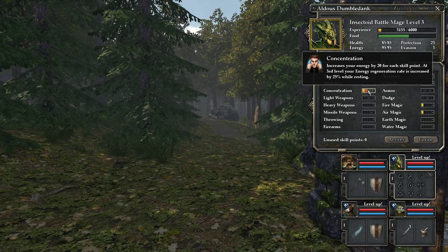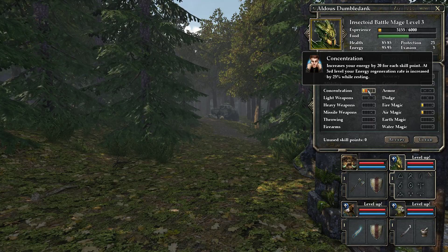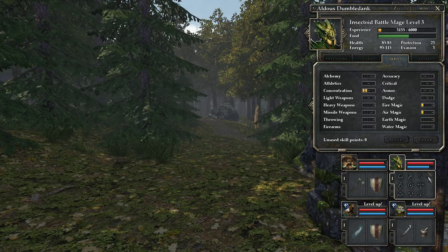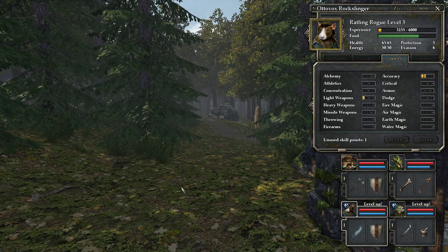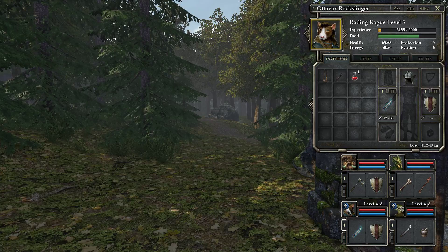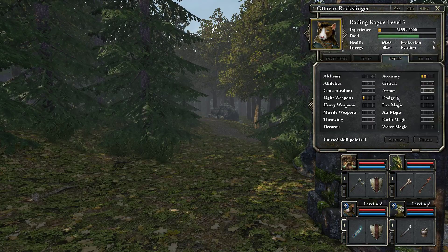We probably want a point in concentration because we do get a plus one. That allows us to get the extra benefits at level three with the wand equipped. At level three, your energy regeneration is increased by 25% while resting. Works for me. Our rattling rogue — apparently we just want to keep putting points into light weapons.